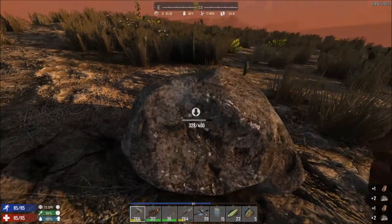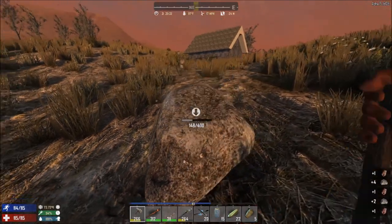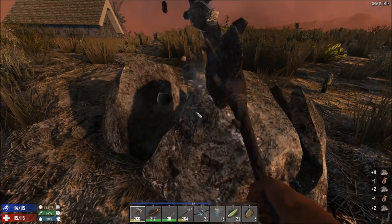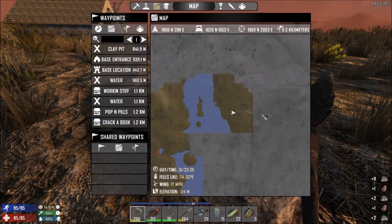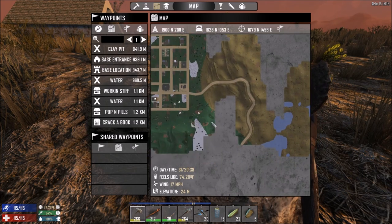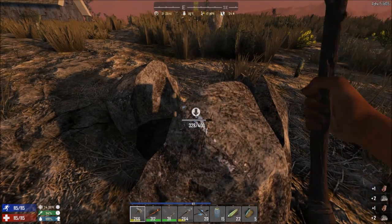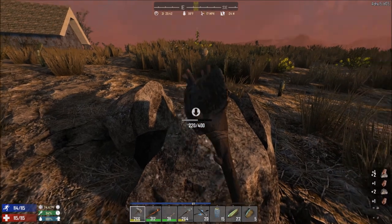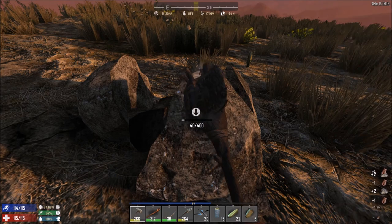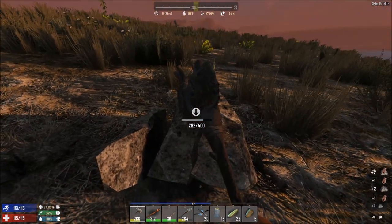I'm going to take this boulder as well - it may give us a little bit more coal too. We're pretty much in the middle of nowhere - obviously there's a path going off in that direction. We're a long, long way from base so we're not going back there tonight. I'm not averse to taking the odd trip and staying away overnight - that has just happened this time because we had to come so far.